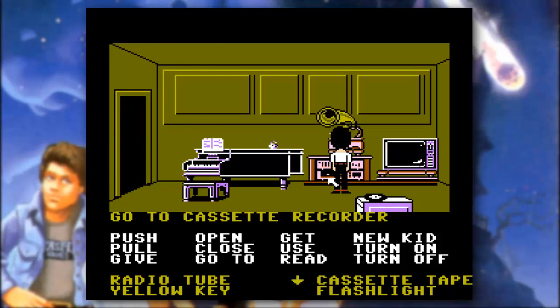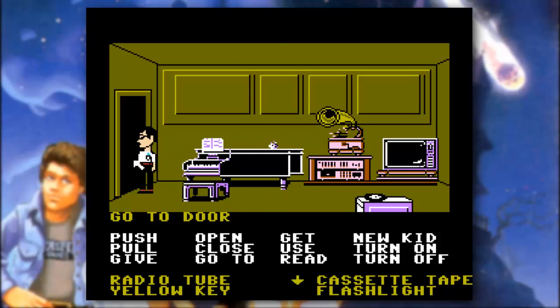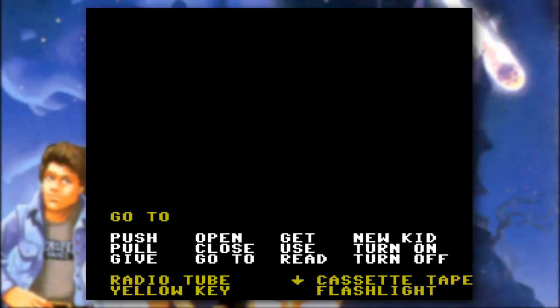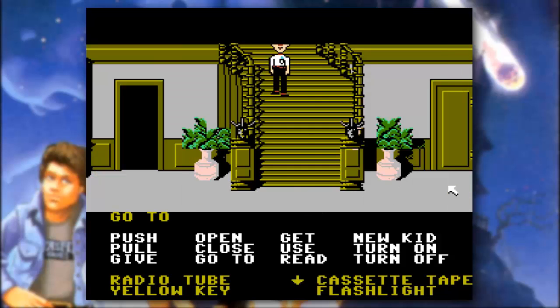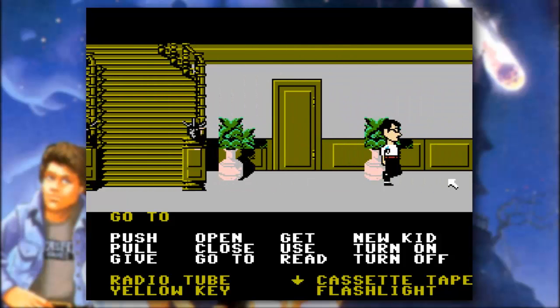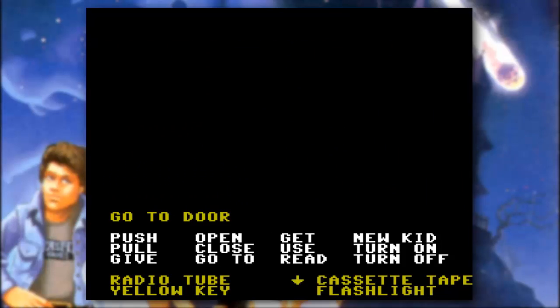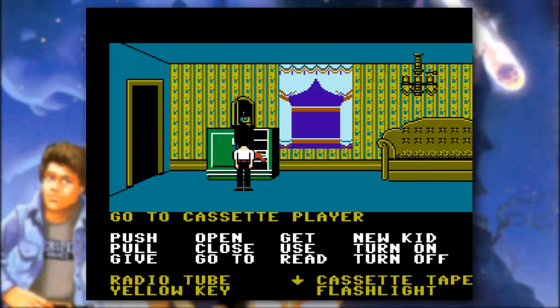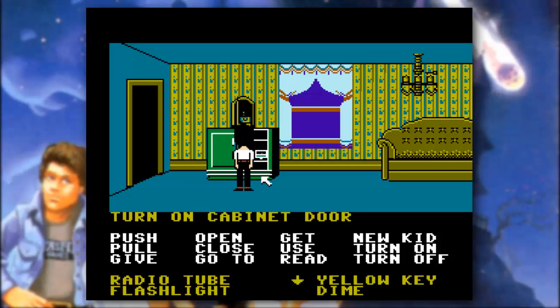Now we're going to go ahead and get the cassette tape out. Man, that was quite the piercing screecher — managed to shatter the base. But what else can we use that for? Well, there was another place that had a cassette player. Let's go ahead and make our way back downstairs and over to this room off to the side, into the living room. Now that we've got this recording, let's go ahead and pop the cassette tape into the cassette player and turn it on to see what happens.